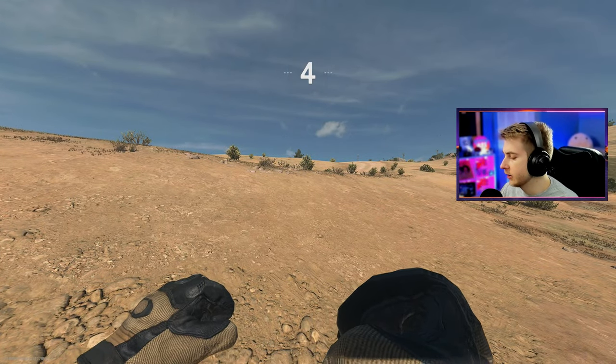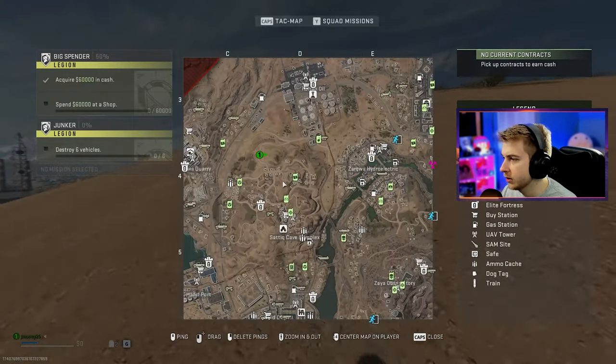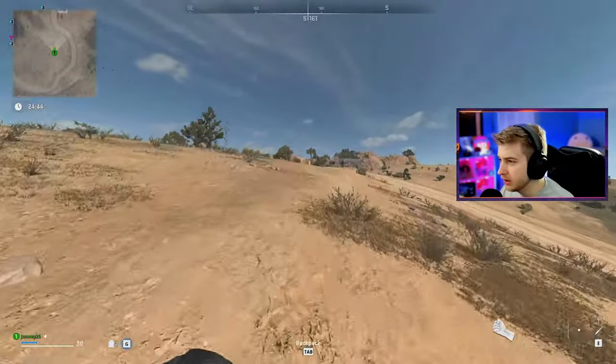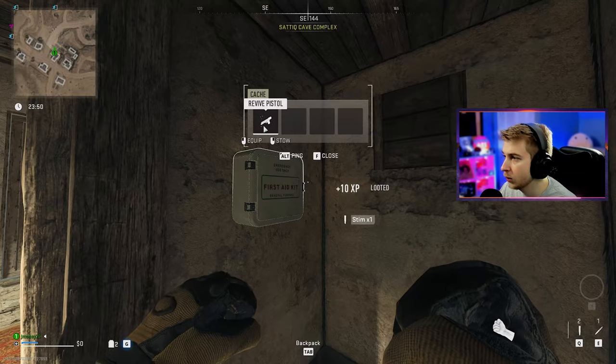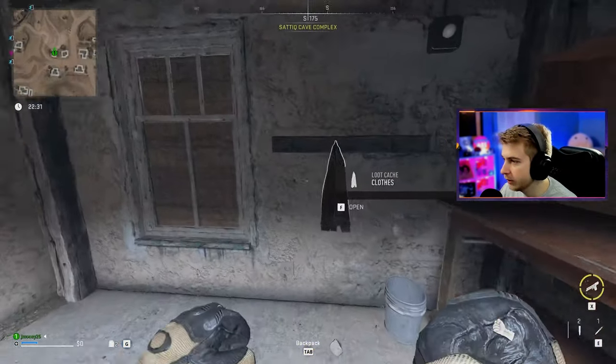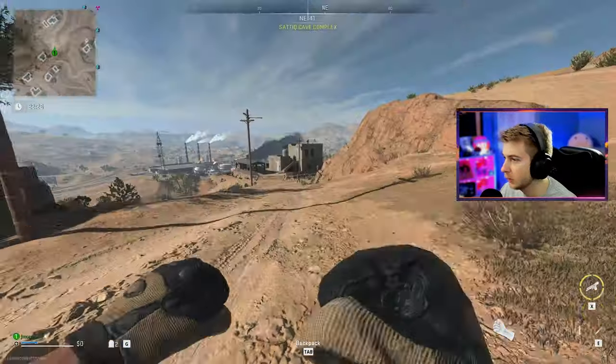All right, we really need to kick it into gear here. Where are we at? In the middle of nowhere. There are some buildings this way — we can go check these out. A self-revive, let's go. And a revive pistol — clean. Anyone just have a gun laying around? No? Cool. Here's some AI.